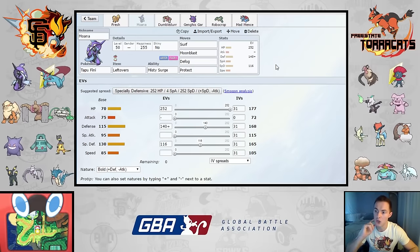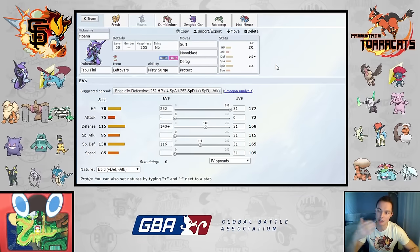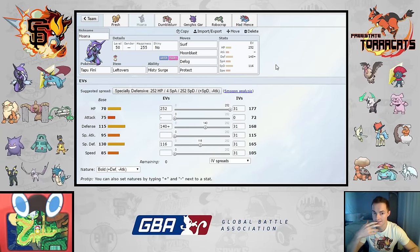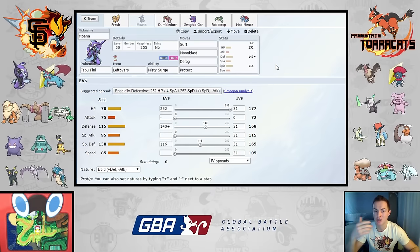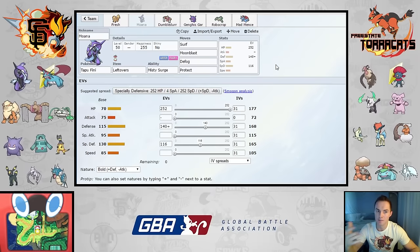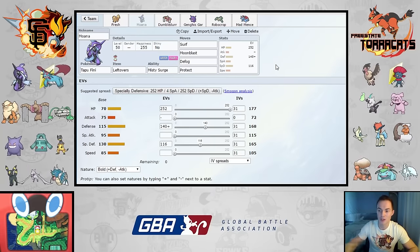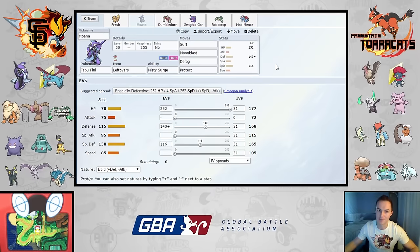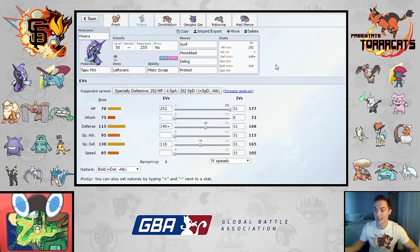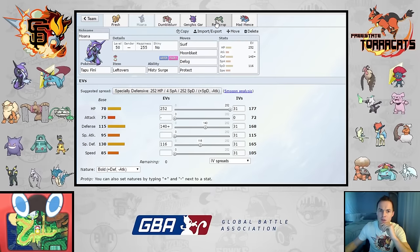Tapufini is a safe switch-in — very bulky, a good reliable Defogger. His Stealth Rockers of note are Marowak — not bad since he forces a lot of switches — and Landorus, who really can't afford the move slot. Considering the hardest-hitting moves on that Landorus without Sheer Force: Earth Power is good against Fresh but won't do much to Moana or Robocrop. HP Fire for Robocrop means no HP Ground and Fresh is a good switch-in; Sludge Wave is resisted by Moana. It becomes really difficult for him to select the right move against those three, especially once Stealth Rock competes for that fourth move slot.